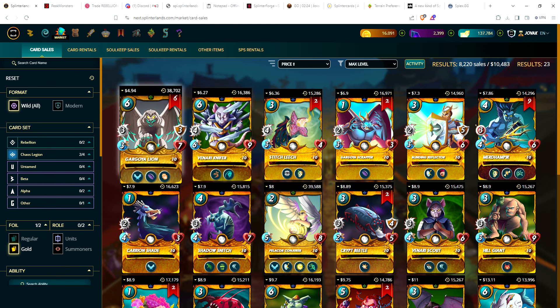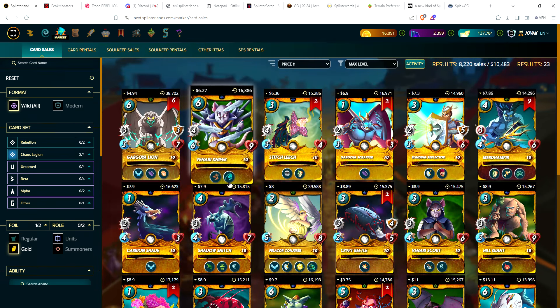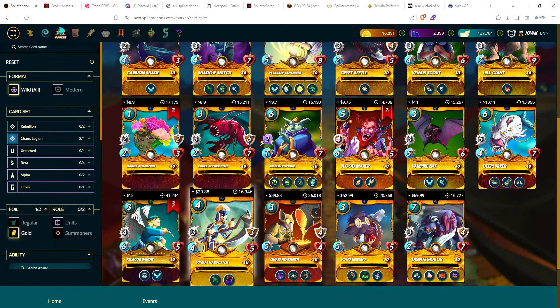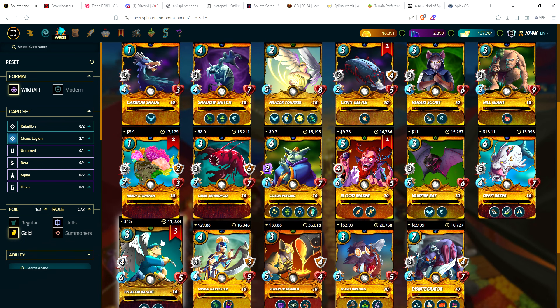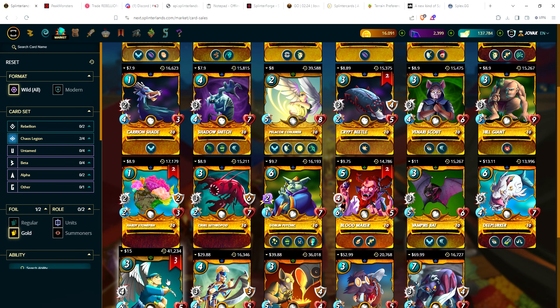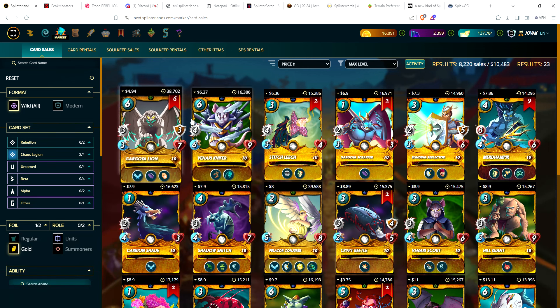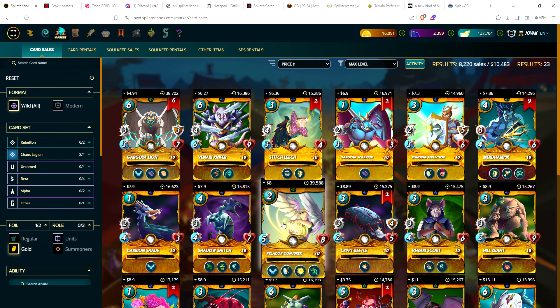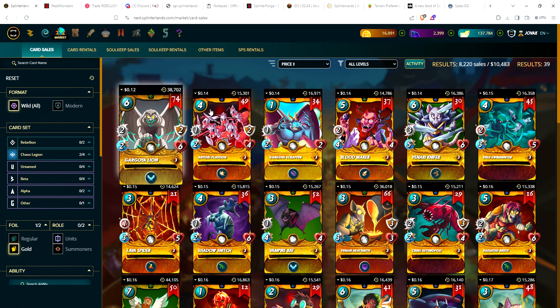I've been able to get max gold foil commons from Chaos Legion for around $5–$7. Max copies of Pelicor Mercenary are not available at all on the market; Pelicor Bandit has only three max copies asking at least $15 each — was a $5–$6 card. These cards are starting to dry up. Not sure if more people are doing what I am — slowly activating land and going the max gold foil common route. For a single copy you're still looking at 12 cents up to $1.17 for Scavo Hireling.